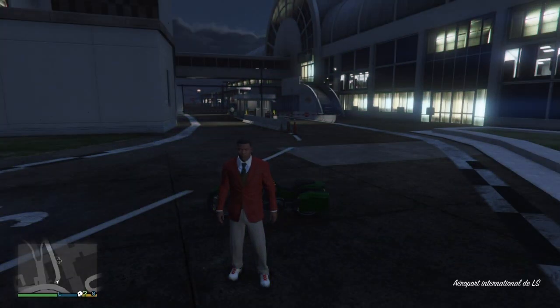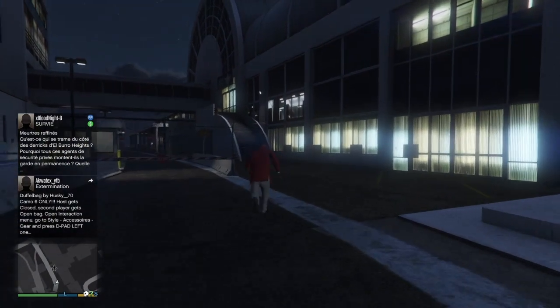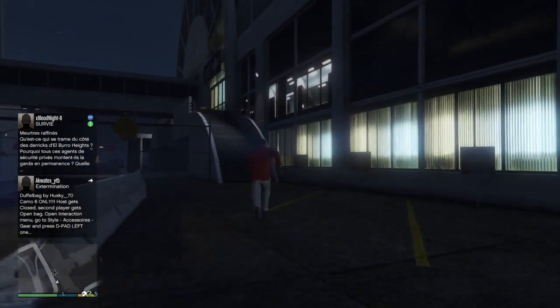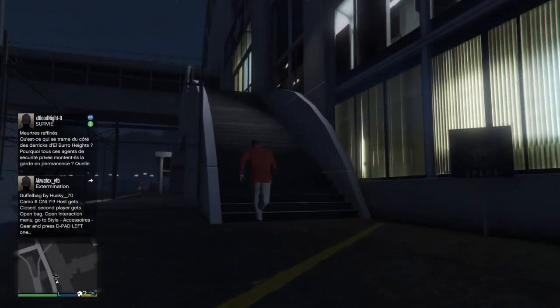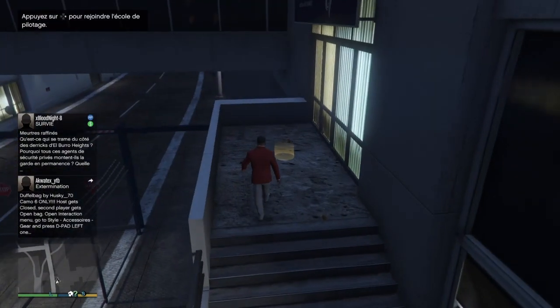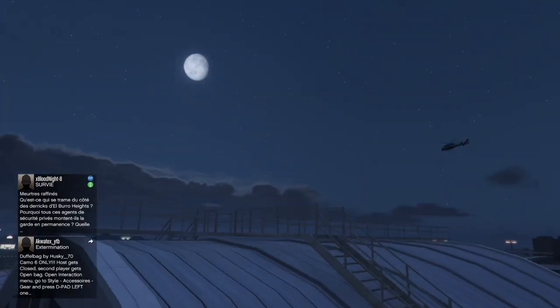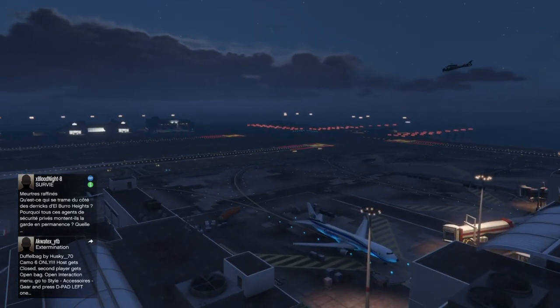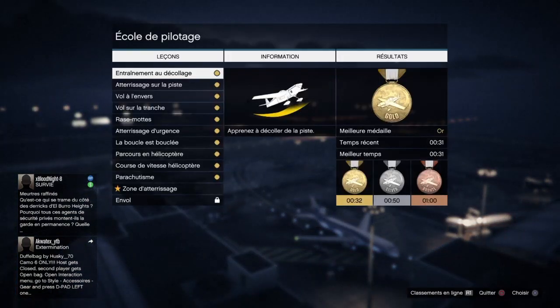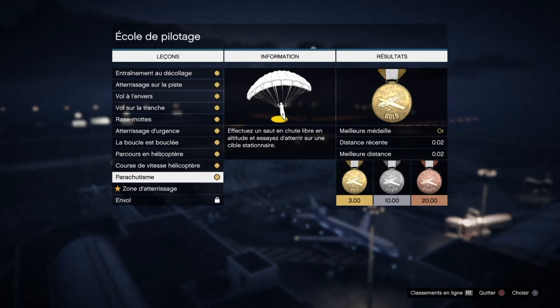Ensuite on va au niveau de l'avion qui est en noir sur votre map — le petit avion noir sur votre mini-map. On se dirige vers lui, on monte les escaliers et on va au niveau du petit roux jaune. On fait la flèche de droite pour accéder à l'école de pilotage. Il faudra débloquer la mission qui s'appelle Parachutisme — très important pour réussir le glitch.